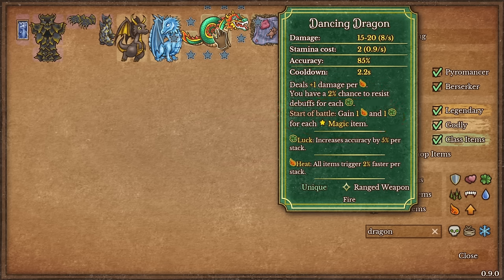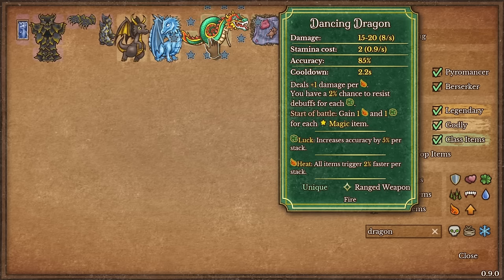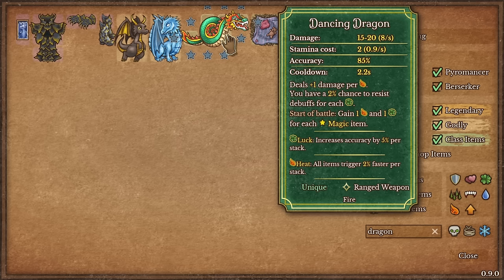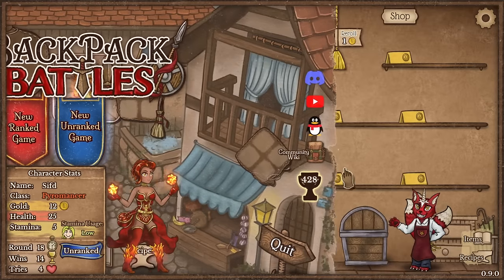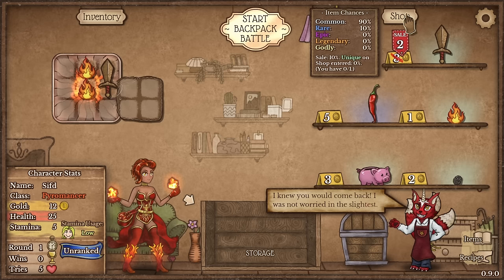So this is literally the dragon you want — this is a one spotter. You see this little tail and this little head — that's a one spotter dragon, where you can shove it into the corner of the Dragon's Nest. It's plus one damage per heat. 10% chance to resist debuff for each luck. Start of battle gain heat and luck for each magic item. Plus one damage with each heat — this was plus 30 damage. This is insane. If you get this on the flame guy you won. Once again this is neutral so you can get it on everybody, but if you get it on the pyromancer you instantly win. This is best in slot unique for this guy.